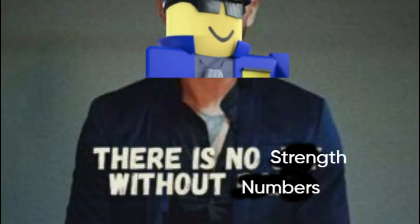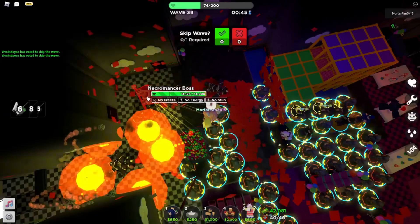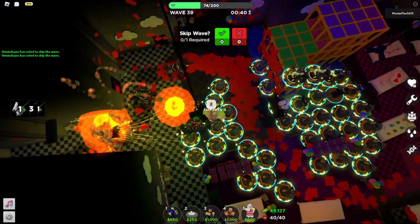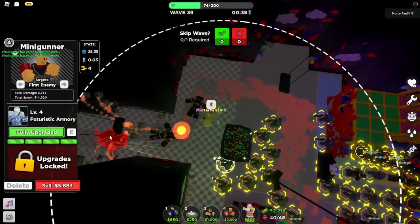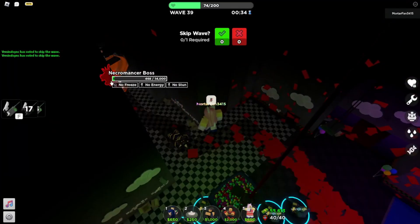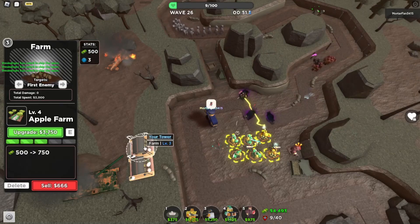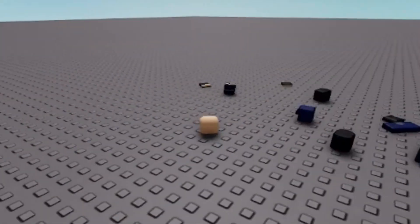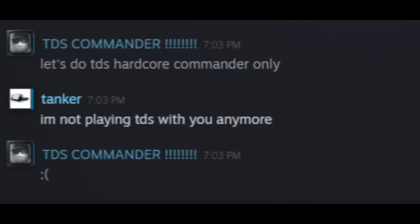Do you guys ever wonder if Commander gives motivational codes to the towers? I was originally going to use regular minigunner because I'm a big TDS gamer, but then... I could go over more examples, but it just boils down to: Commander is a very good support.